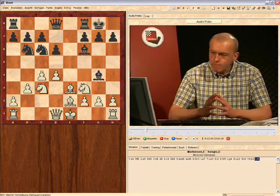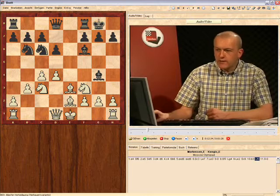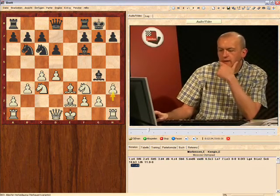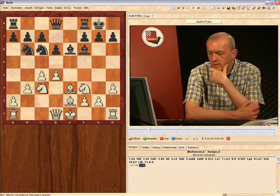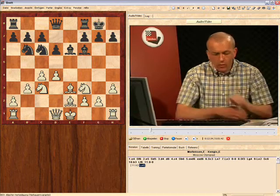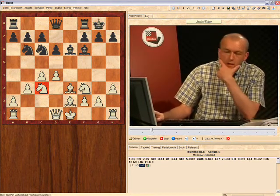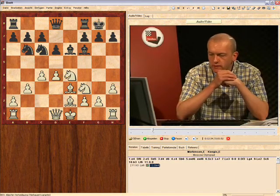Bishop comes to f6, and now white has two moves. In the game Mortis and Kengis, this is the old main line — white castles — but white can certainly consider the move h3 first. The main idea of this is that when black tries to transpose back into the old main line with bishop e6, theory has basically discovered that this is the best square for the bishop. Note that white is not threatening d5 in this position because of the hanging knight on c3.